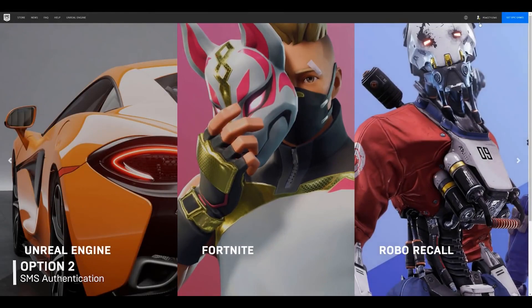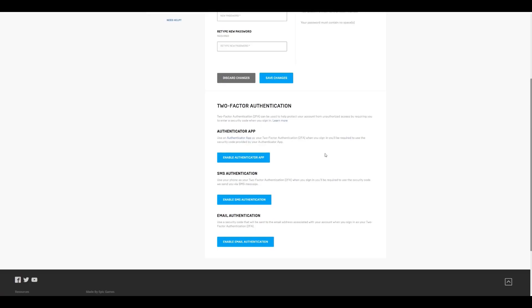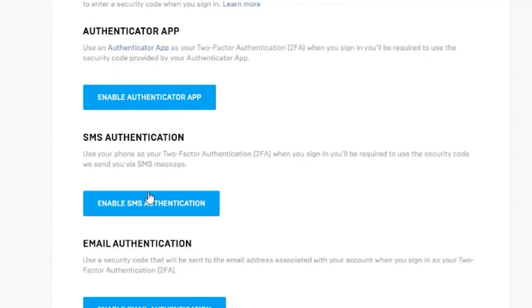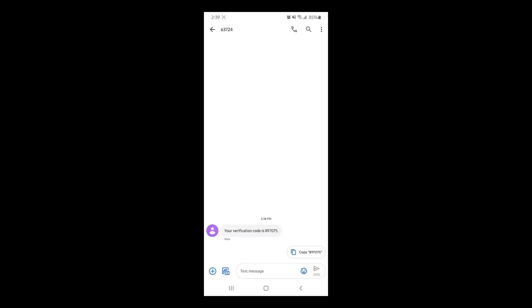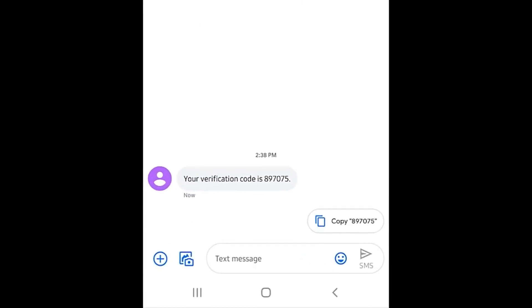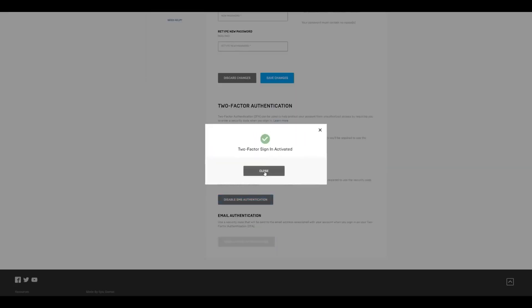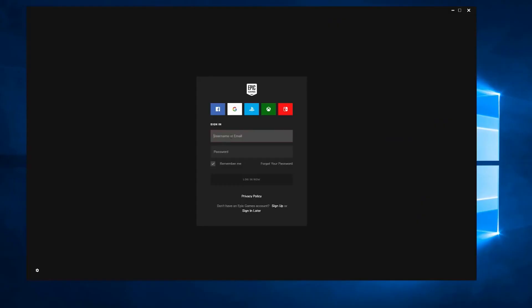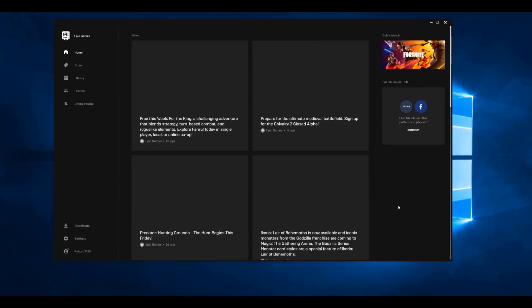SMS Authentication is another option you can use without access to the internet or smartphone. Under the Two-Factor Authentication section, click on Enable SMS Authentication. Select your country code and enter your phone number, then click Send Code. Check your phone for the verification code. In the pop-up window, enter the confirmation code and click on Activate, then click Close. To confirm it is working, open the Epic Games launcher, enter your email and password, and click Login Now. When prompted, enter the six-digit code that is sent to your phone and click Continue. You have successfully enabled SMS Authentication on your Epic Games account.